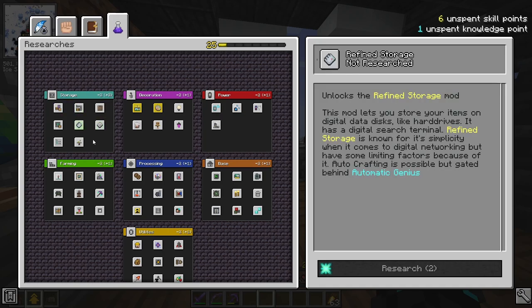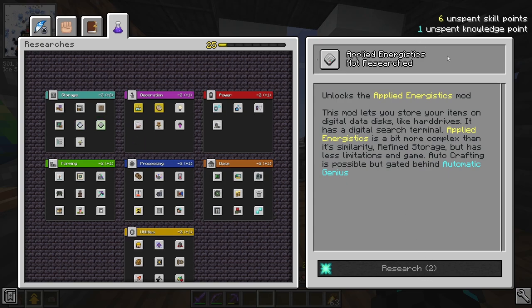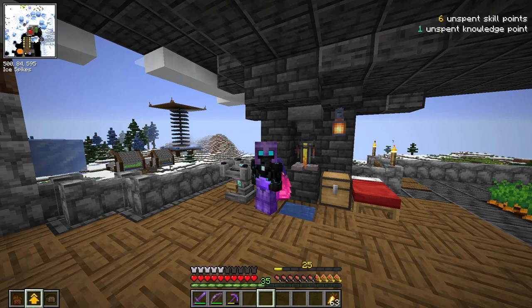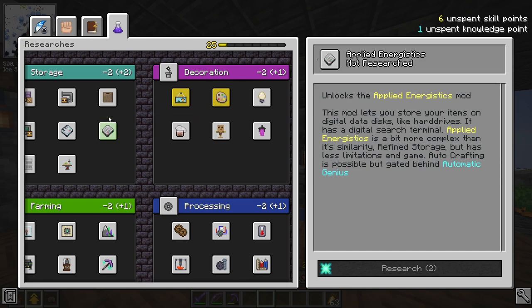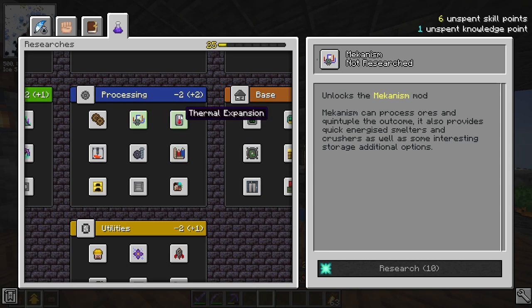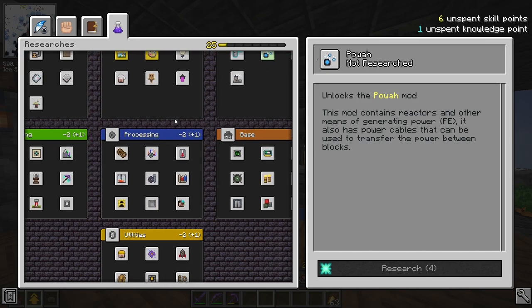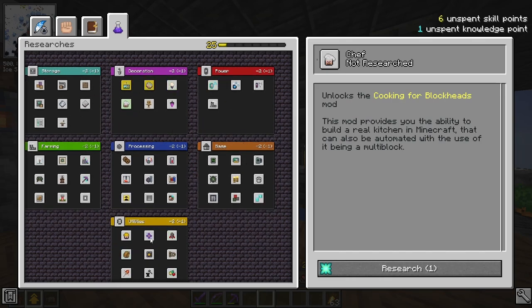I really want refined storage because I want a proper storage solution, or applied logistics — really one of these two — but there's still two points away. So I could either save my knowledge point or lower the price even more. The storage solutions need power. I do believe that applied logistics has a way of generating power, but I'm not 100% sure. In the power spot we have the power mod, or down in processing we have mods such as Mechanism and Thermal Expansion. They are quite expensive, and the power mod right now is four.